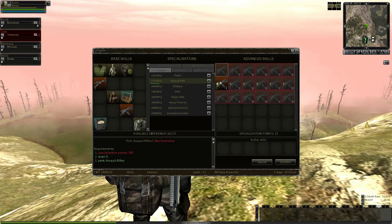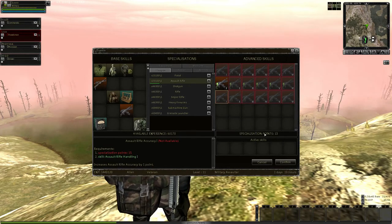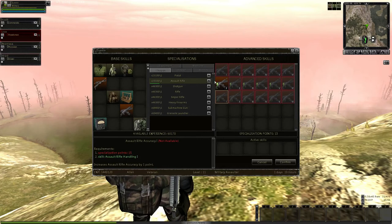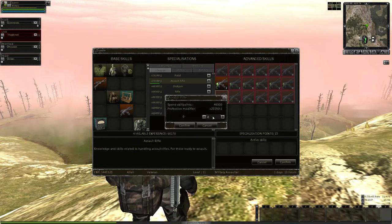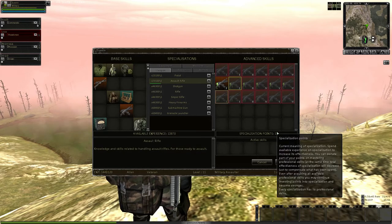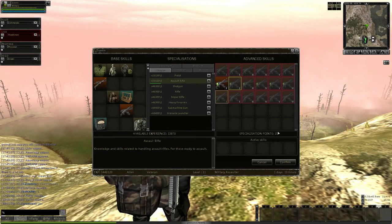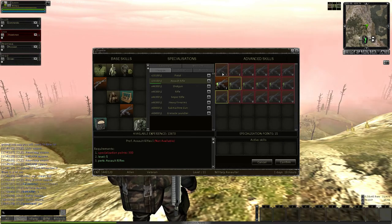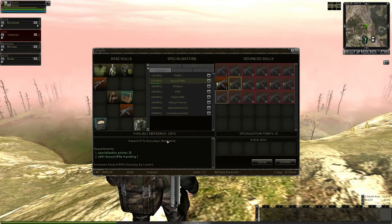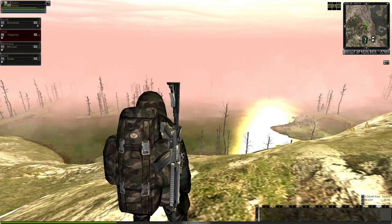Let's increase this by one point — give my Assault Rifle an extra point of accuracy. I have 60,000 experience, it costs 23,000 per point, and I need 15 total — just two more points. There we go; it doesn't turn red because I have 46,000. Click Confirm — watch my count go from 13 to 15. It shows yellow, meaning these are now available with my spec points. I could go here or here, but I'm going to go for this one. It says available: 15. Double-click it — learned. I confirm so I don't forget.